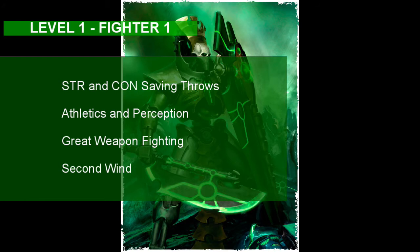Our last Fighter 1 feature is Second Wind. With this ability, you can use your bonus action to get some health back in combat, so think of this as the Necron's Living Metal ability — almost as if your armor is repairing itself mid-battle.